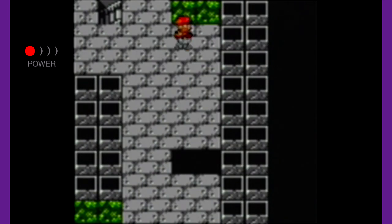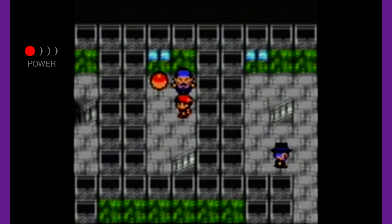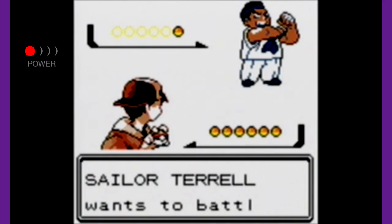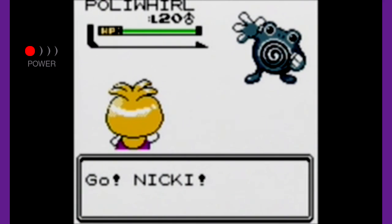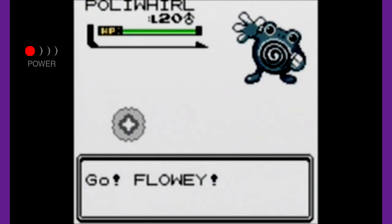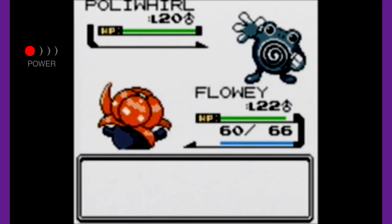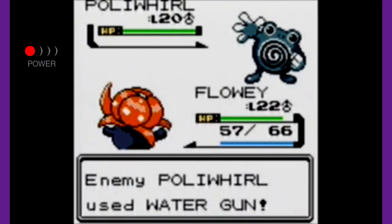Looks like this is the top, so we need to work our way back down. We have another trainer here — a sailor with one Pokémon: a Poliwhirl at level 20. Nikki really wants to battle but as is life. I'm going to send out Flowey since some other team members are low on HP. This thing is using Double Slap — not too threatening. Let's go for Absorb once again, doing some super effective damage.